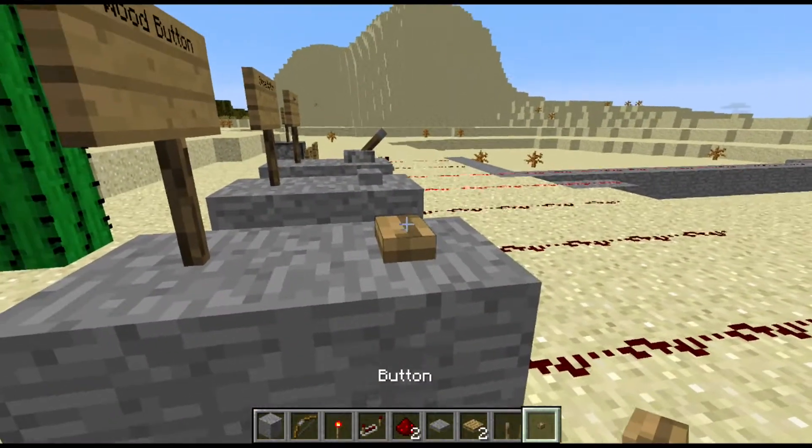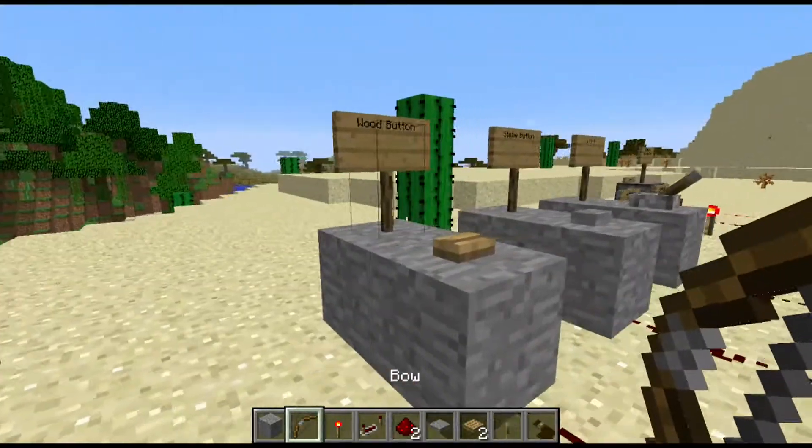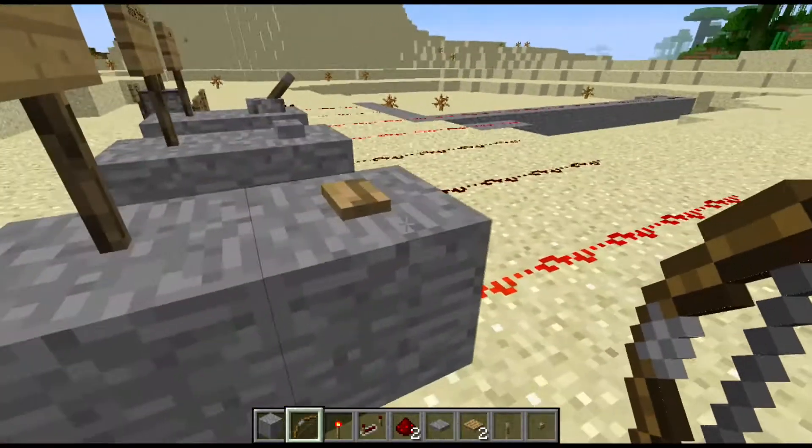Let's move on to the wood button. You have two choices to activate it: you can either click it personally to activate your redstone signal, or you can take your bow and shoot it, and it will activate permanently until you pick up your arrow.